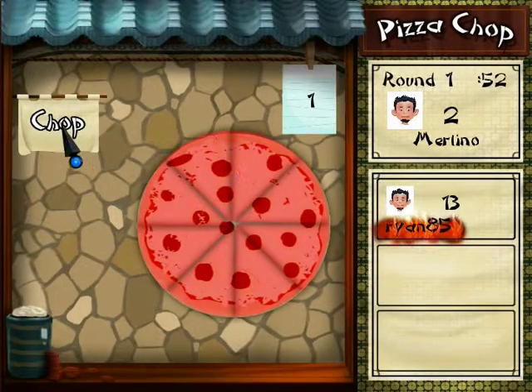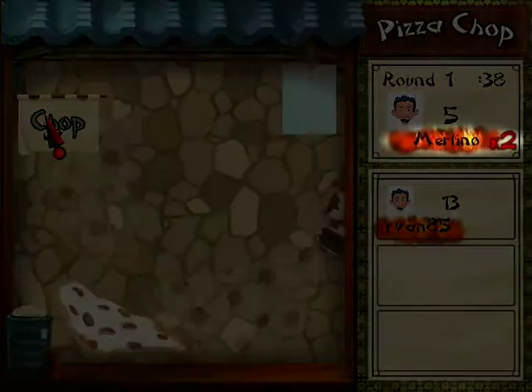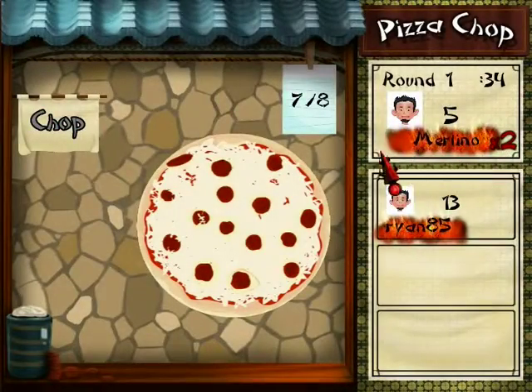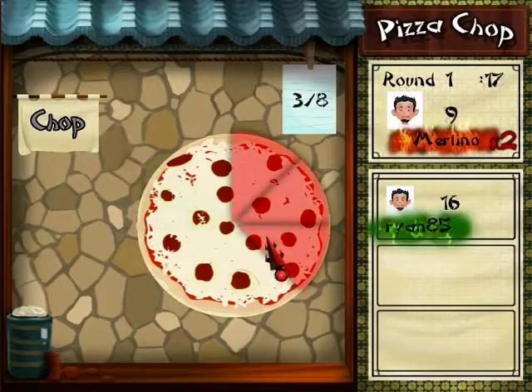Next let's talk about multipliers. If I proceed to slice five slices correctly in a row I will receive a 2x multiplier, giving me double points per pizza. If you keep chopping correctly without messing up you can upgrade to a 3x multiplier. Multipliers will greatly help you in defeating your opponent.